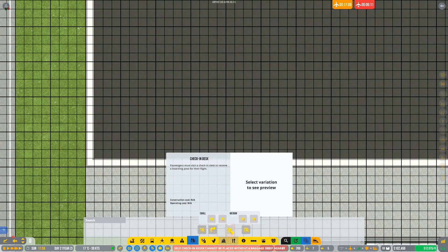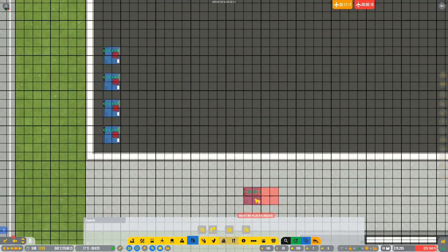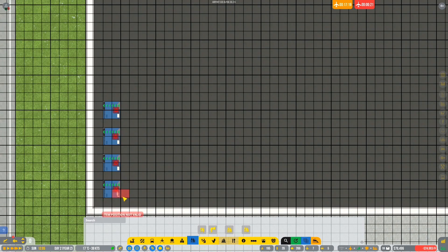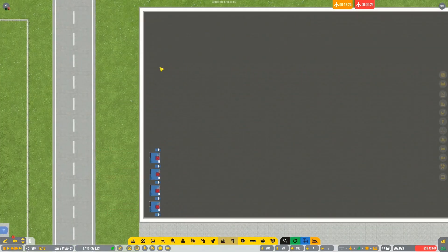You've got a pretty place but need a baggage drop nearby, so we need a baggage drop first. So what I'm tempted to do is grab a few baggage drops - they are pretty pricey. Let's get ourselves maybe four baggage drops like so, and then we'll get some standard check-in desks. I'm very keen on doing stuff like this.